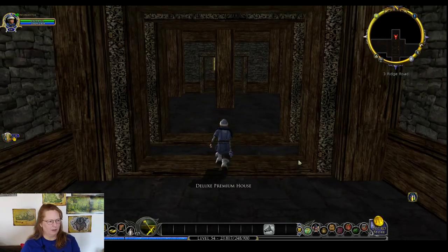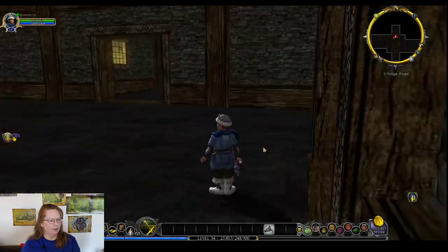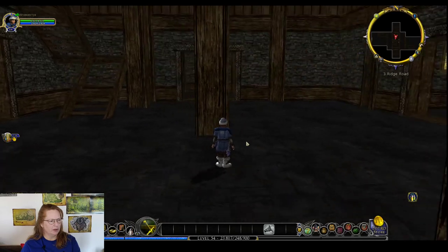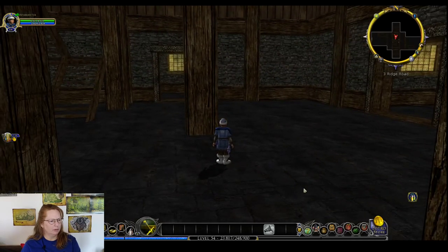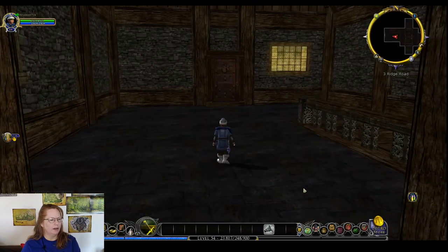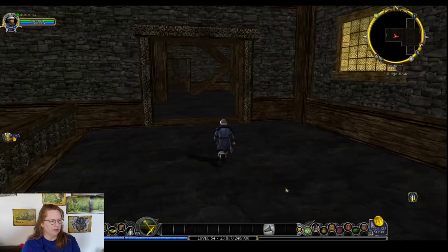Now we've made it in the front door. We've got our main room that we enter into, and then we have side rooms. There is another door — it's off on the side of the house, not on the front like the other one was. So you've got some variation there. If we come in and go to the left, it also takes us to the basement.